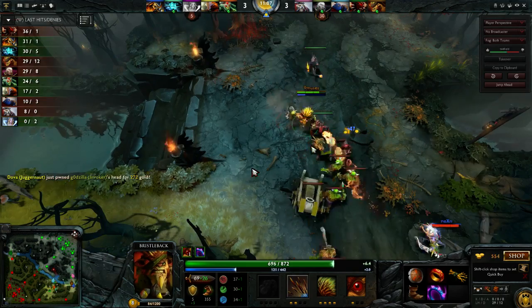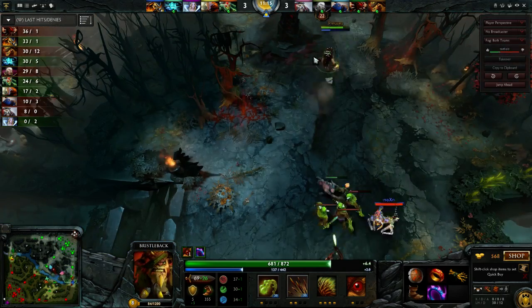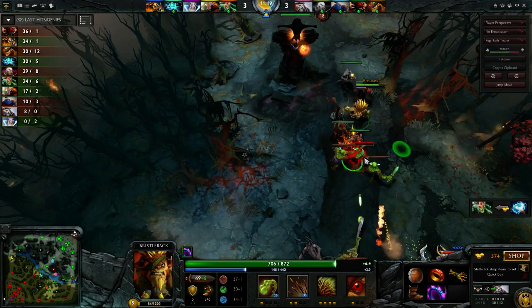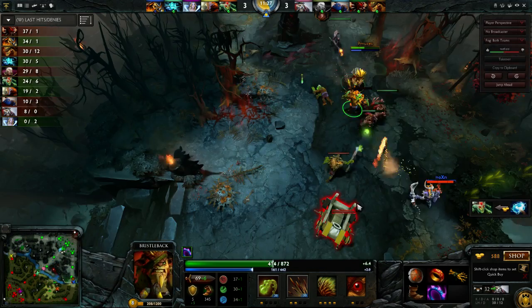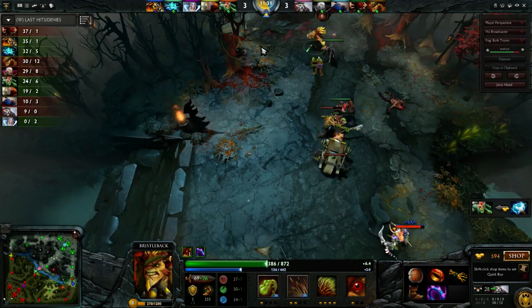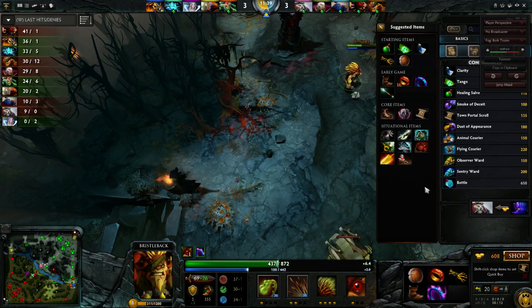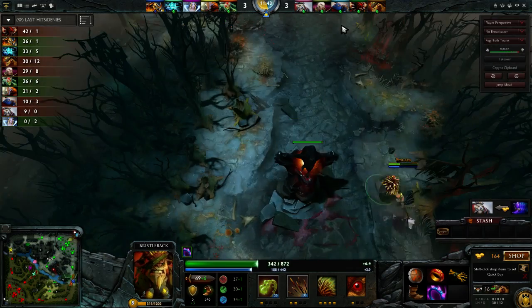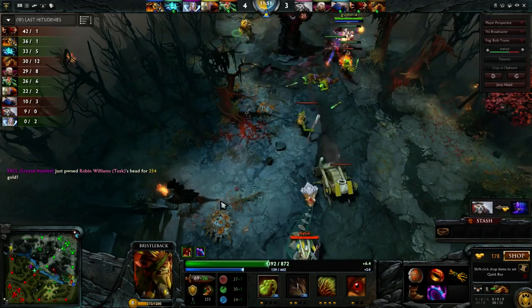A bit of a brawl in the jungle - the Invoker bites the dust. So they're trading Invoker for Crystal Maiden, which is obviously pretty bad. Medusa picks up a Maelstrom, which is pretty decent for her. In this game you really don't want to go for the Lincoln's.